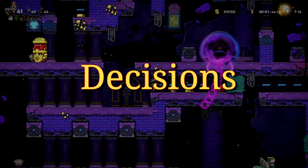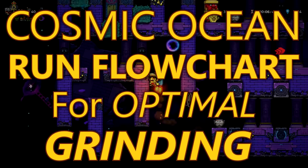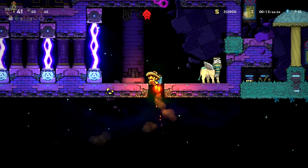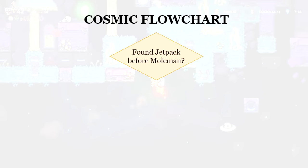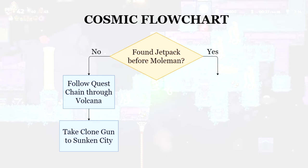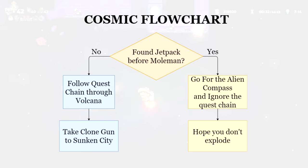With everything we know about escapes and items, we can develop the Cosmic Ocean run flowchart for optimal grinding. These decisions are based on my skill level — you may choose different paths depending on what you can get away with. Here's the big picture: Did you find a jetpack before Mole Man? No? Complete the quest chain through Volcana and take the Clone Gun to the Sunken City. Did you find a jetpack? Get the Alien Compass, ignore the quest chain, and hope you don't explode in Neo-Babylon. And that's it.